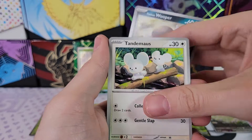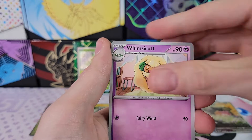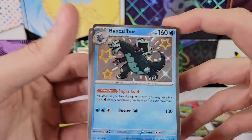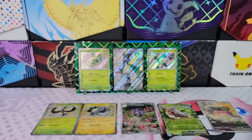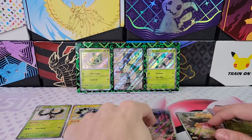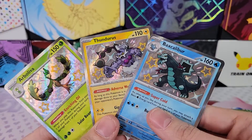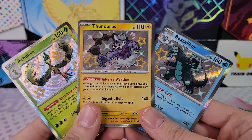Tandemouse, Mankey, Flittle, Clive, Whimsicott, Scrafty, Baxcalibur — very cool, another shiny rare. That makes three shiny rares in this one collection box. And then we've got Nimona and Armor Rouge, so two Illustration Rares. Forretress EX Black Star, which no one cares about. But we got three shiny rares — little baby shinies as we used to call them. Very cool, all out of one collection box.